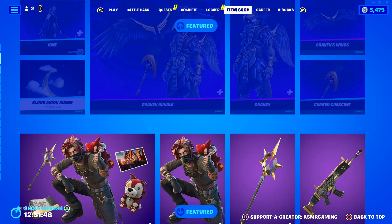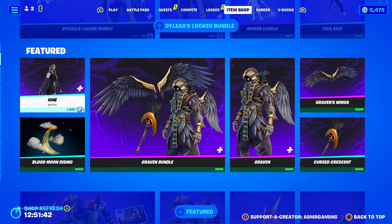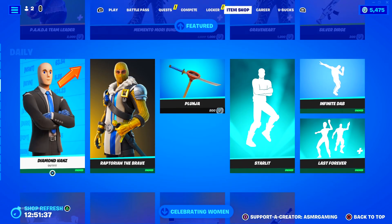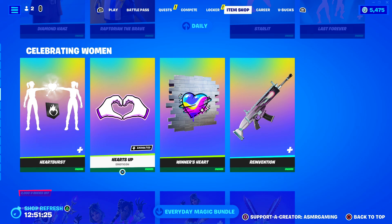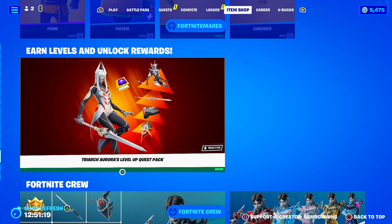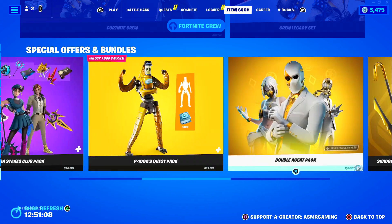Just an amazing Back Bling. We have a Graven back bling. The Ione skin has returned. Lucian West is back. Memento Mori, Panda Team Leader, Reptorian the Brave — can't go wrong with that skin, that's a fantastic Fortnite skin. Diamond Hands — another good one. Some nice emotes today. We still have the free items here, so be sure to get those. Celeste is still here, as well as the Triarch Aurora Quest Pack. A lot of people bought this one, myself included. Pretty much the same bundles and packs down here from yesterday.